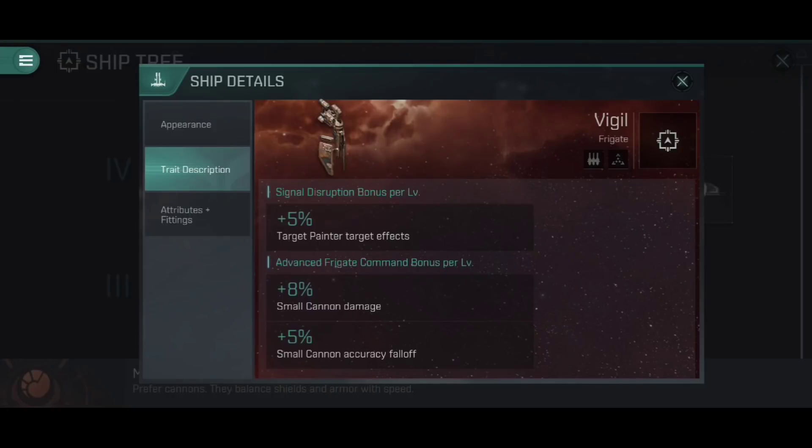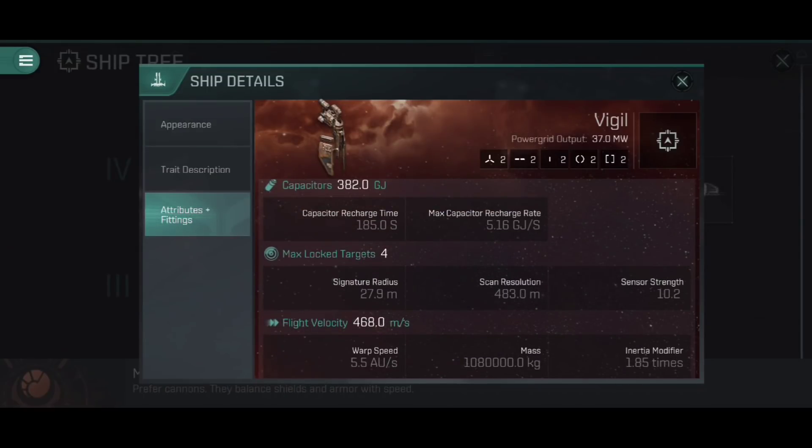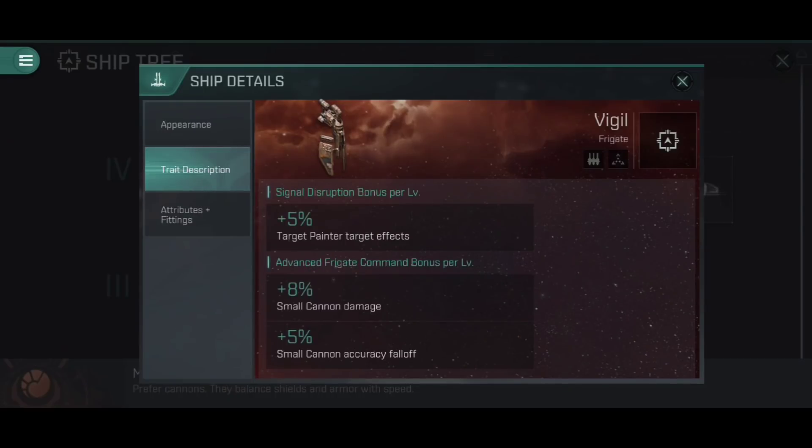For Advanced Frigate Command, we're getting an 8% bonus to small cannon damage — 40% at full training — and a 5% increase to small cannon accuracy falloff — 25% at full training. That accuracy falloff bonus works well whether you're using strike cannons, giving extra range, or autocannons. Since the Vigil has a fairly high inertia modifier and struggles to maintain a tight orbit, you can have a slightly looser orbit and still be within a good accuracy falloff range, not losing much damage. These are very powerful little skills that make the Vigil surprisingly good for fleet operations, both PvE and PvP, and for solo encounter running.